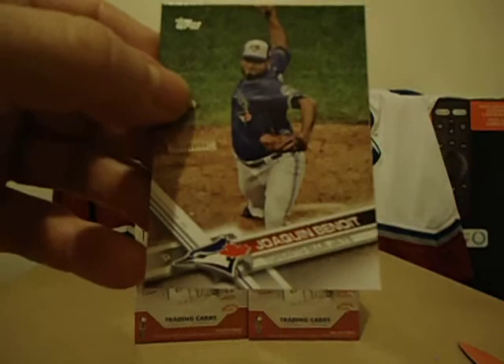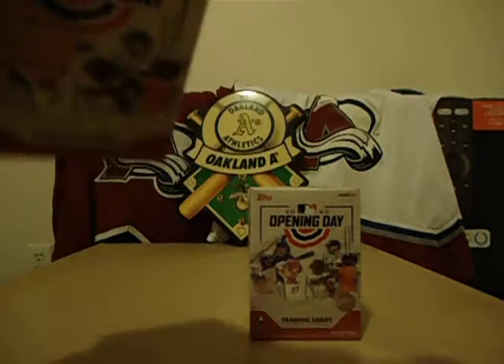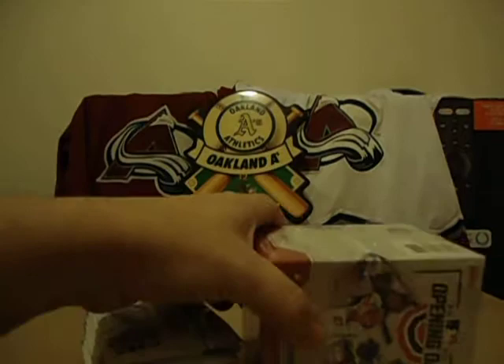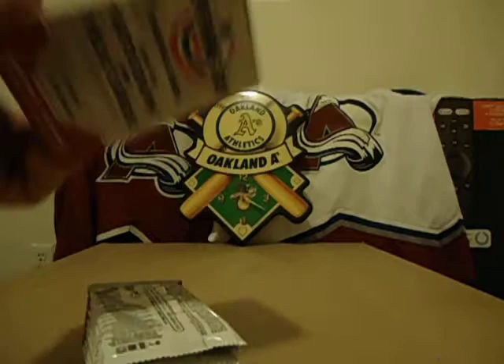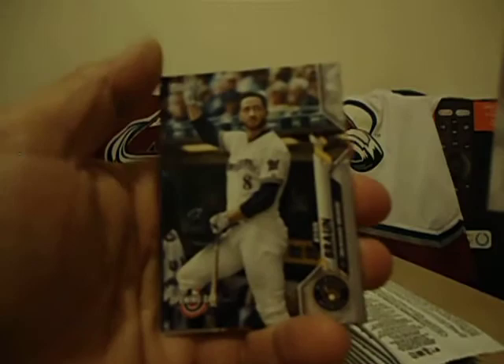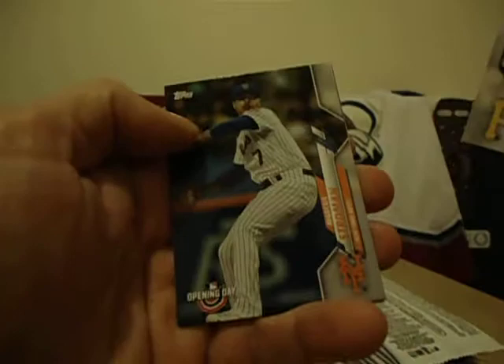Now we'll move on to the 2020 Opening Day boxes. I opened one of these already and got a Vlad Guerrero rookie card, so it wasn't too bad. Let's take all the packs out first and open them. First pack: Alonso, Baez, Braun, Buehler, Bell, Marcus Stroman, and a baseball bat chandelier card.